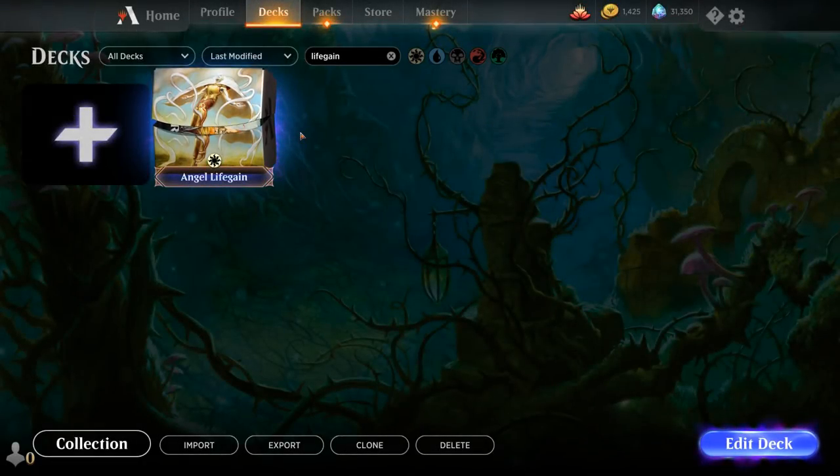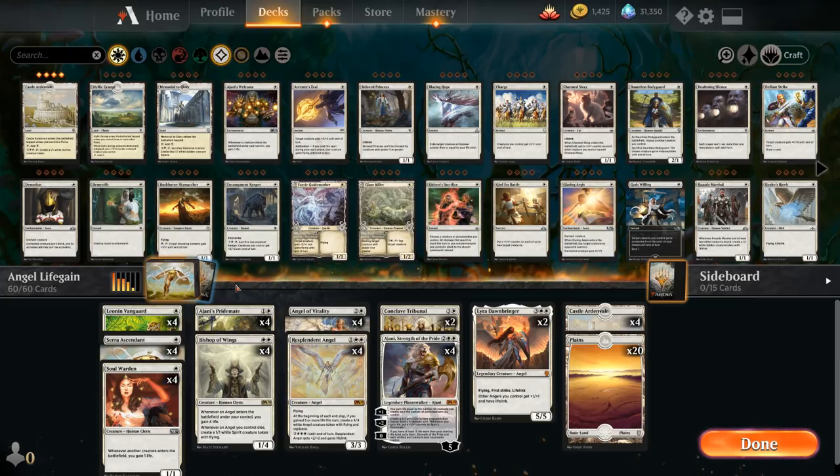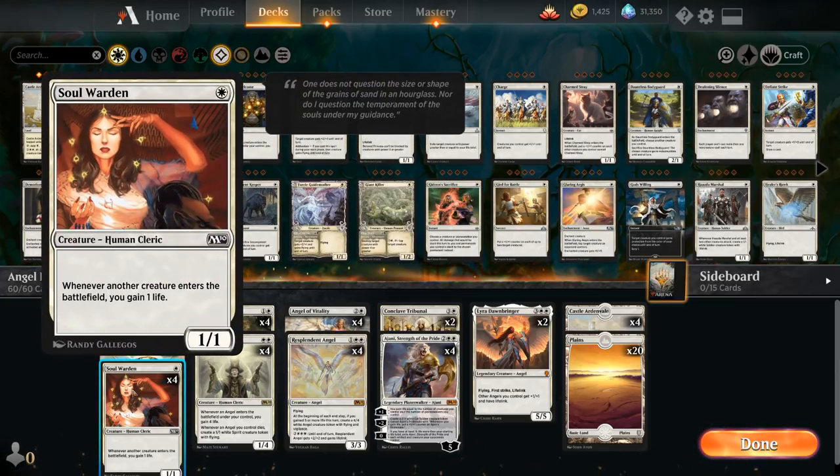Hello and welcome to another Magic Arena gameplay video. Today we're taking a look at another historic deck, this time a mono-white Angel life gain deck featuring some of the life gain cards we got in the Anthology expansion. One of those is Soulwarden, a great addition for the life gain archetype as a 1-mana 1/1 creature saying whenever another creature enters the battlefield we gain 1 life.